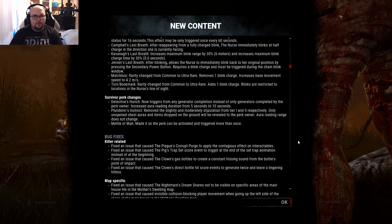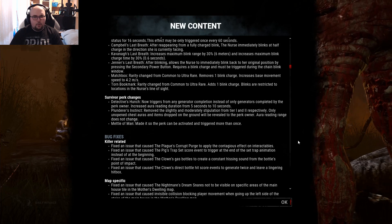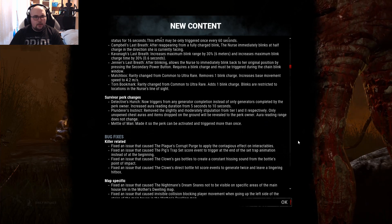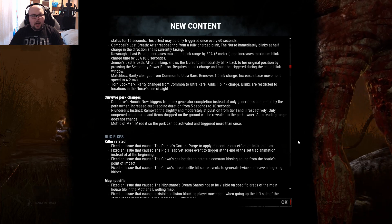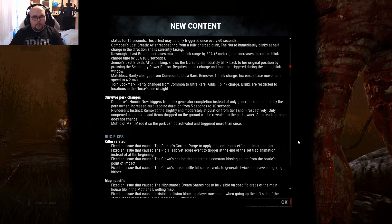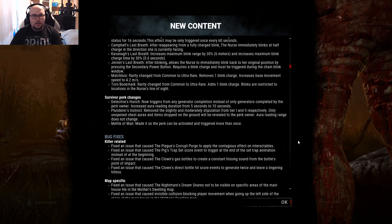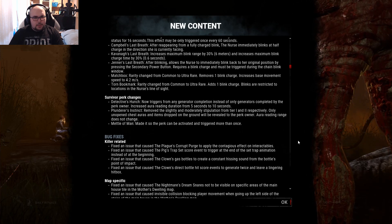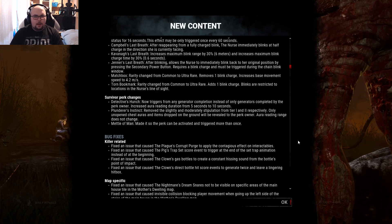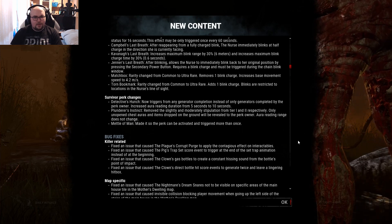Plunderer's Instinct: they removed the 'slightly' and 'moderately' stipulation from Tier 1 and 2. Only unopened chest auras and items dropped on the ground will be revealed to the perk owner. Aura reading range doesn't change, but 32 meters is already enough. This is overall a buff since you only want to see unopened chests and now you can also see items on the ground. Metal of Man: they made it so the perk can be activated and triggered more than once - useful maybe in a custom game.